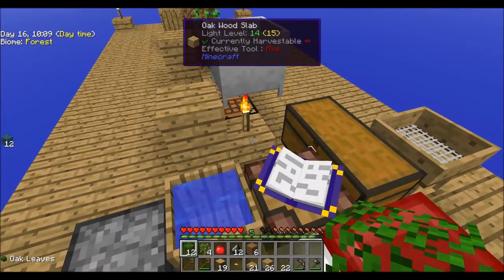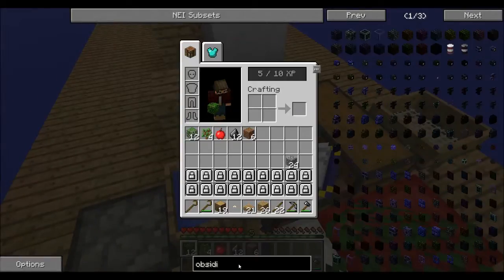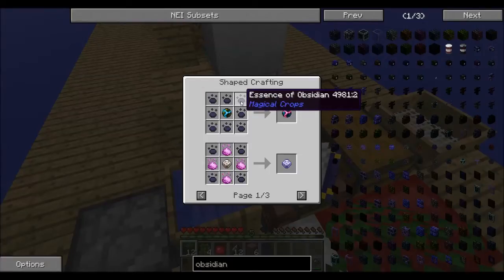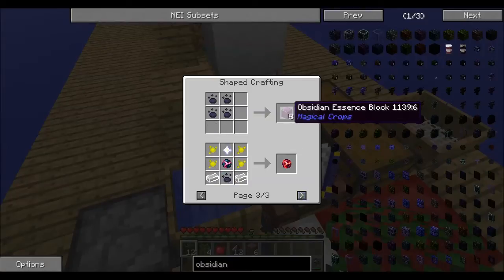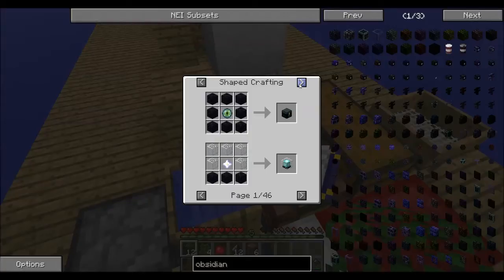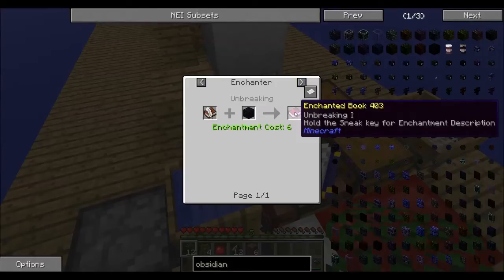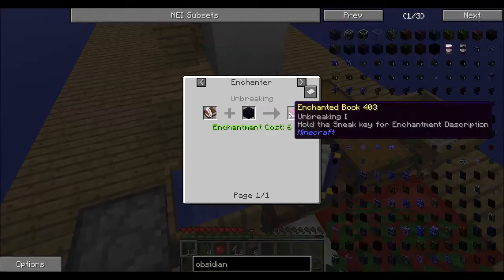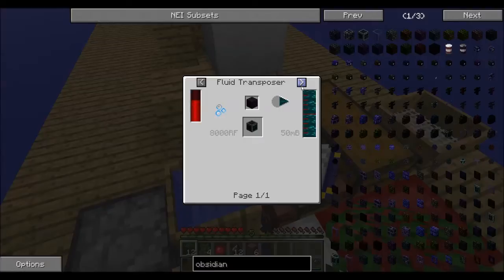I want to look up how to make obsidian - searching for it in this mod's recipe system. Essence of obsidian, which you can get from harvesting crops. Interesting - a book and quill plus obsidian gives you an enchanting book! That's a cool feature they've put in. And look at all these things - fluid transposer, what the heck. I'm not sure what to do with that one so we'll have to come back to it.